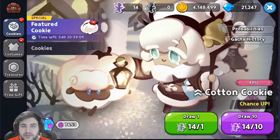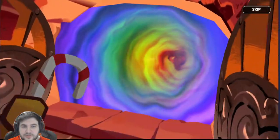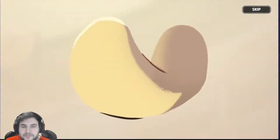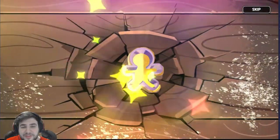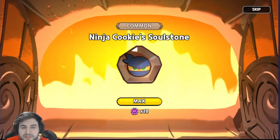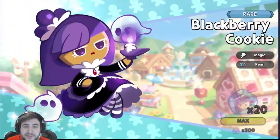Let's get to Cotton Cookie first. I've been waiting to get this cookie for so long now — two days waiting to finally start summoning. I'm going to predict we get an Epic Cookie, specifically Cotton Cookie on the first pull, because that would be really funny if you've seen my other videos. It always took me like 20k Crystals to get close to any Epic Cookie, so I'm excited. Sorry, I'm a little bit sick.